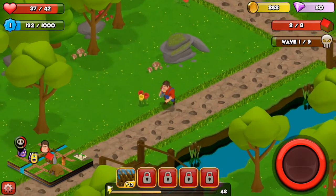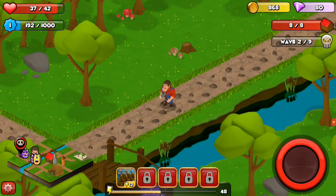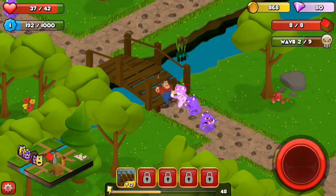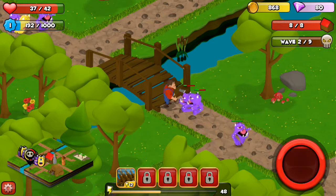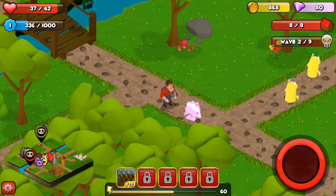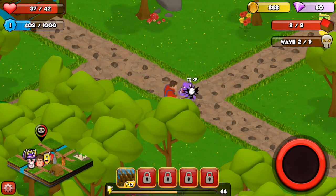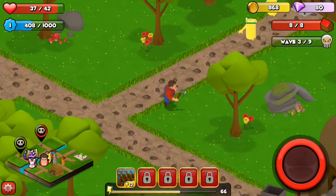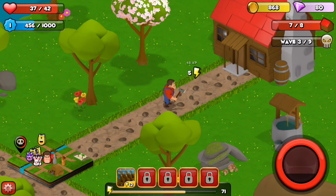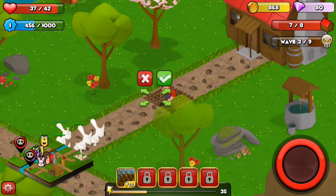There should be another wave coming because you can see on the mini-map in the bottom left there's a skull where the enemies come from, and they're heading toward the hut. The aim of the game is to stop them getting to your house in the middle. You've got eight lives, as you can see at the top right. There are waves in each season — we're currently on wave two. It goes through spring, summer, fall, and winter.